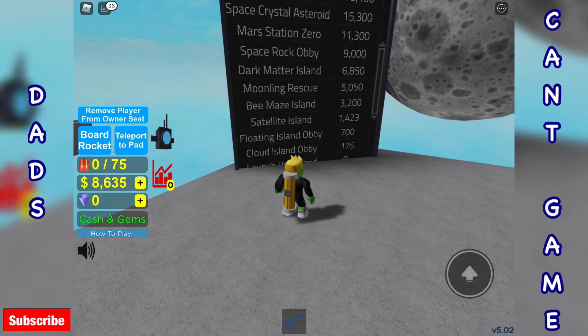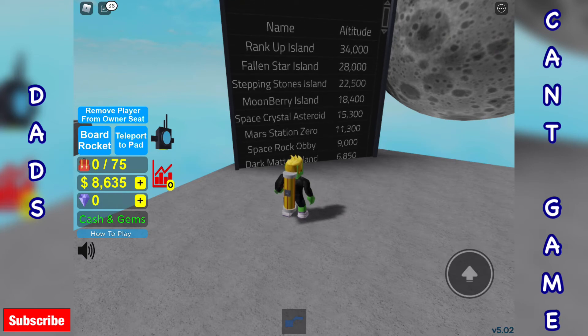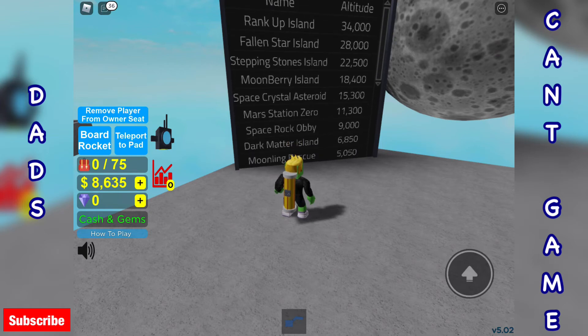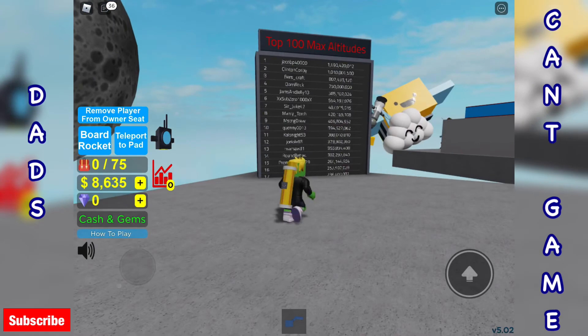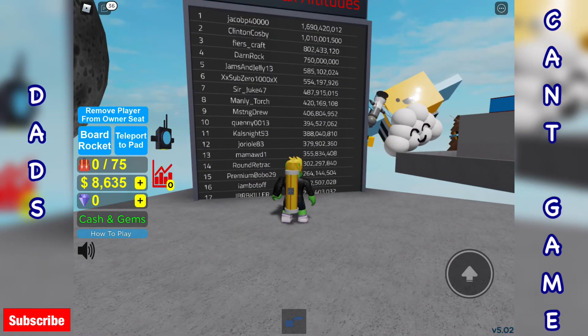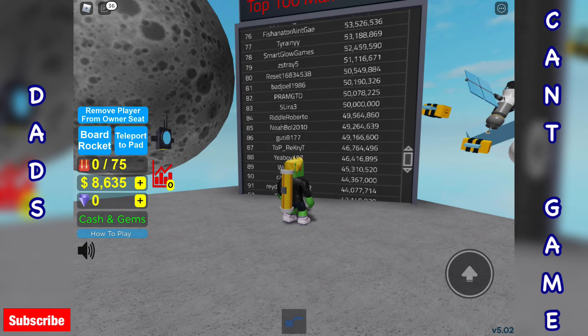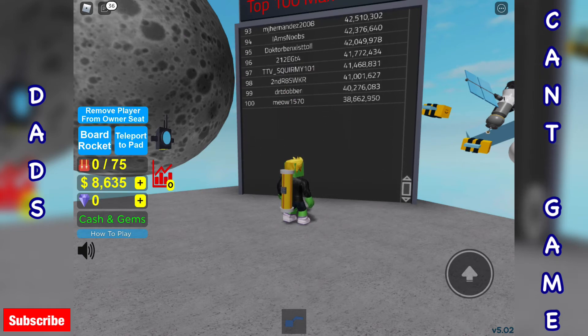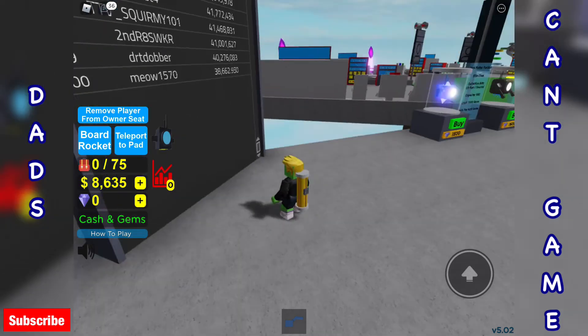So how many islands are there? Bee Maze, Moonling Rescue, Dark Matter, Space Rock, Mars Station. Blimey. And that's the altitude — so what was my altitude on there? I'm the second best on the server actually. Oh okay, 2,000. That dude's got 72,000 — wow, well done. And this is a world top 100 max altitude. 1.6 billion! How on earth have you got 1.6 billion? What have I got? 2,000. That must take some serious grinding.